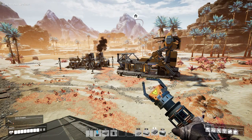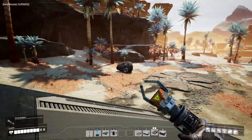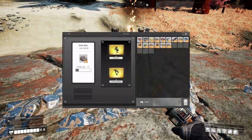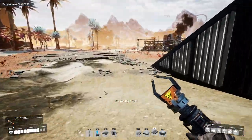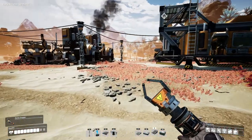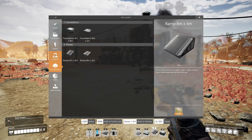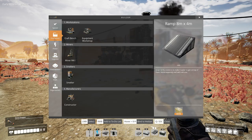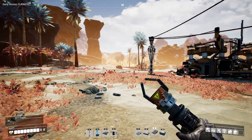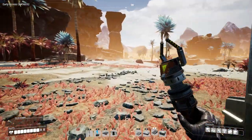Welcome back to another episode of Satisfactory. Today I've got a lot of things planned. I need to make some automated miners. These little guys are pretty good, but they're not going to cut it in terms of automating my base. I recently unlocked foundations, and with that hub upgrade came some miners. I'll use my resources that I've gathered to craft some of these miners.